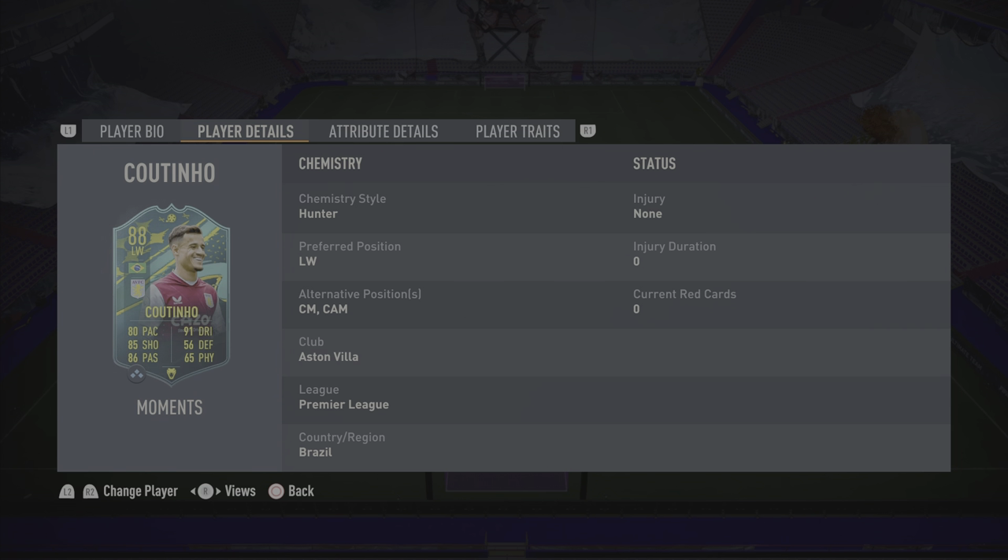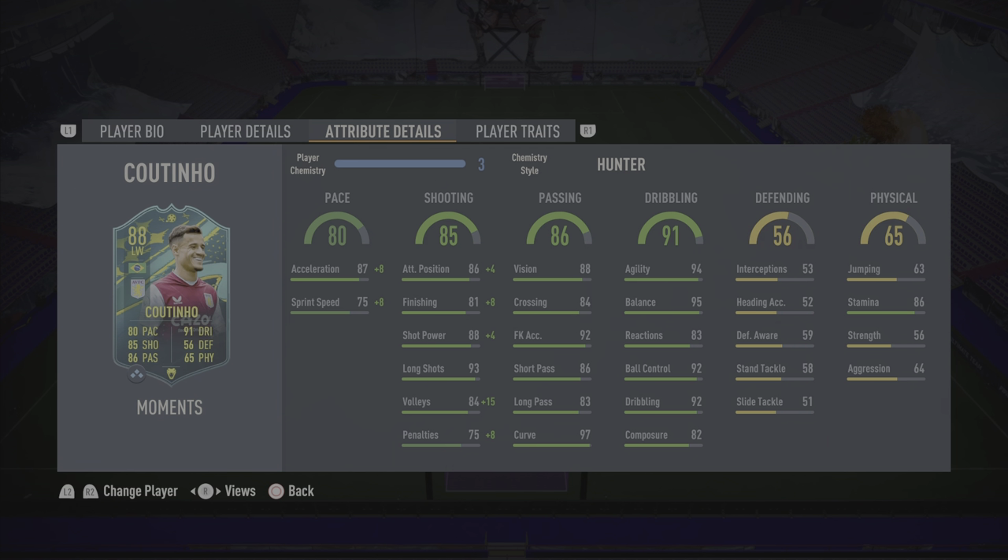He's got the Aston Villa link so I've gone with Dendoncker for that Premier League link — there are enough Premier League players on the team — and I've used the Bissouma link from Casemiro. Heading into the player details, I've gone with the Hunter chem style: acceleration is more than great enough, sprint speed does need that boost and it takes it up to 83, getting a plus eight from the Hunter. Acceleration flies up to 95.